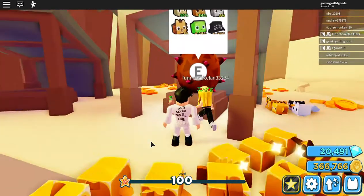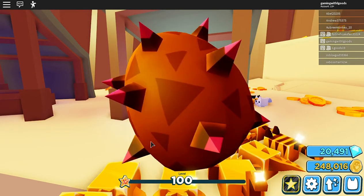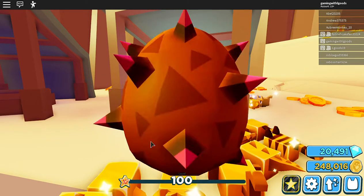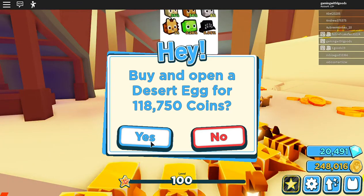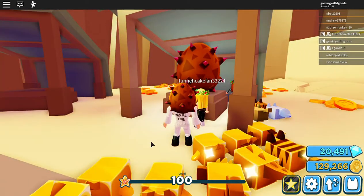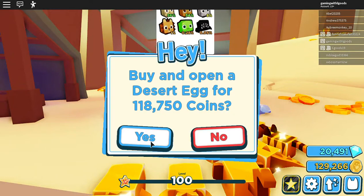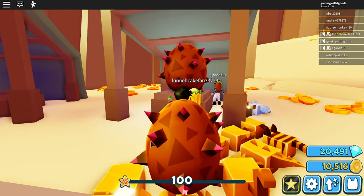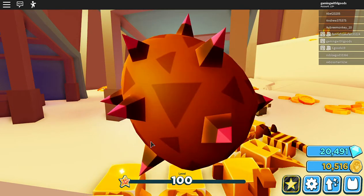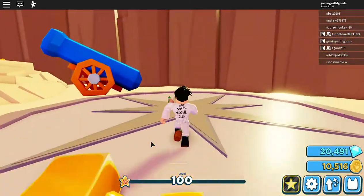That looked like a camel — must be a camel. Another cat? We might be able to make a cat gold if we keep getting only cats. Another cat? I might go try and make my cat gold. If you guys haven't figured that one out yet, I'll show you that really quick too. I got another cat, so I'm going to try and make my cat gold.